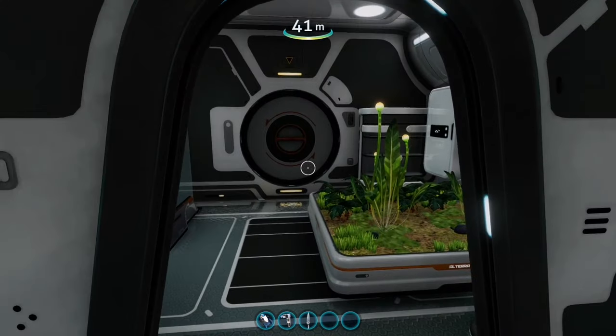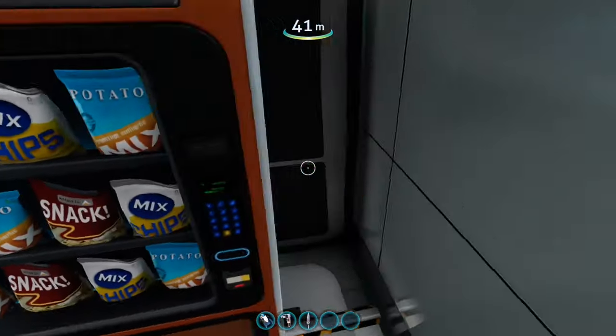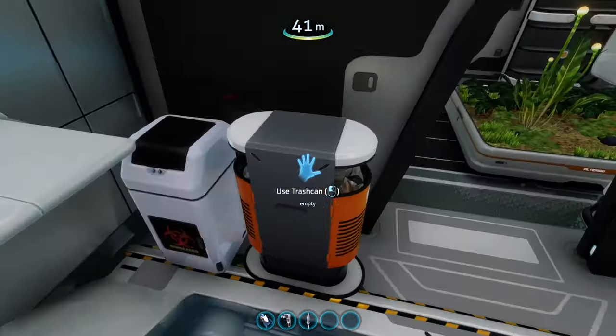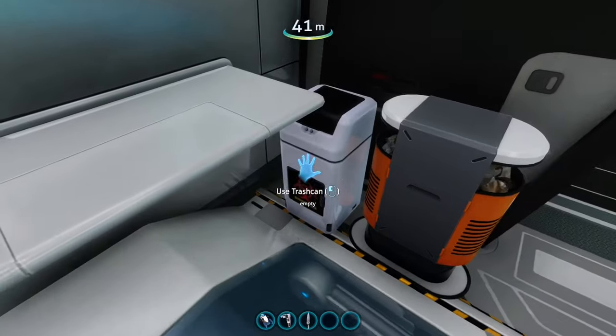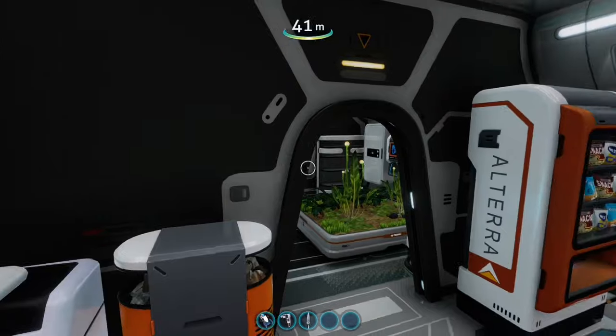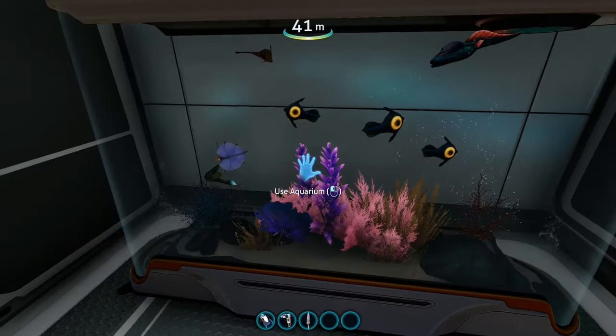You've got some chips, a vending machine, your trash can in here, and your nuclear waste disposal. This shelf is for anything you pick up on the way that you want. Moving on in here, we have a little aquarium with some little fish in there.